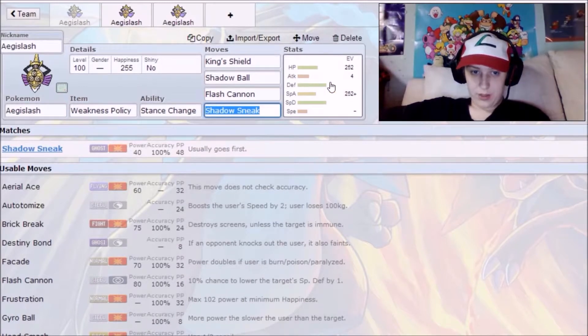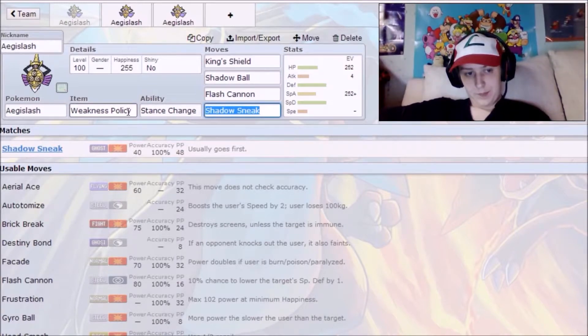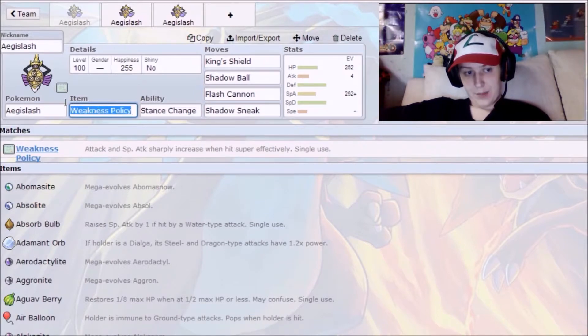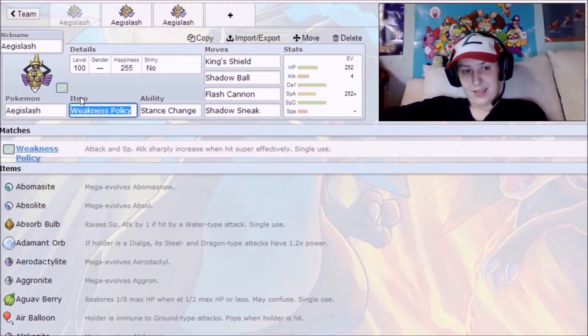Base 150 in both defenses is nothing to laugh at — that's a great base stat. They hit you, you take it, and you say 'that tickled,' then you backhand them across the face and they just die. With Weakness Policy active, that Shadow Sneak with only 40 base power is going to murder all kinds of things.